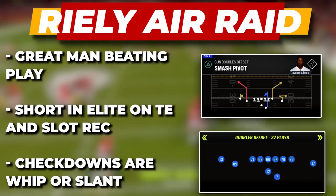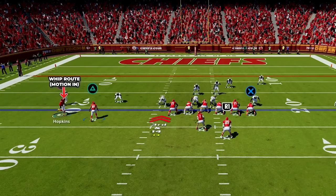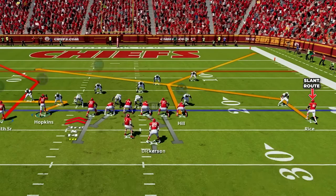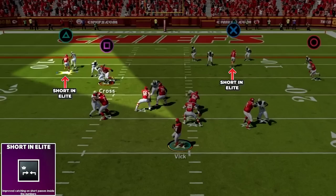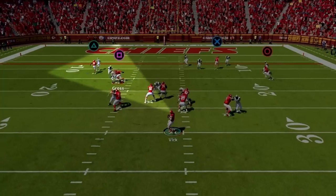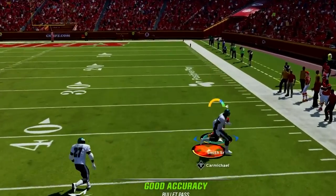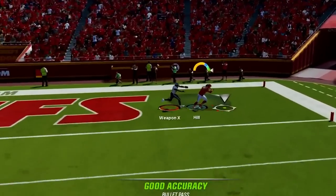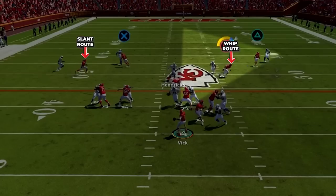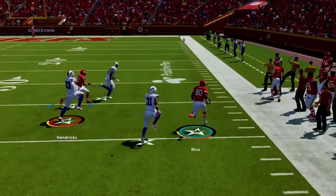Next is Smash Pivot in Doubles Offset, a great man beating play. Have the tight end to the short side, put the wide receiver on the wide side on a whip and motion him in, then put the wide receiver on the short side on a slant. First look to the slot receiver — we have Short In Lead on him and on our tight end. As he breaks out, it activates and he gets easy separation to the outside, keeping the ball away from the user. Next we have the corner route from the tight end: as he breaks outside, Short In Lead activates again for super easy separation. For checkdowns we have the whip cutting outside and the slant over the middle — fire into whichever has more separation for easy yards versus man coverage.